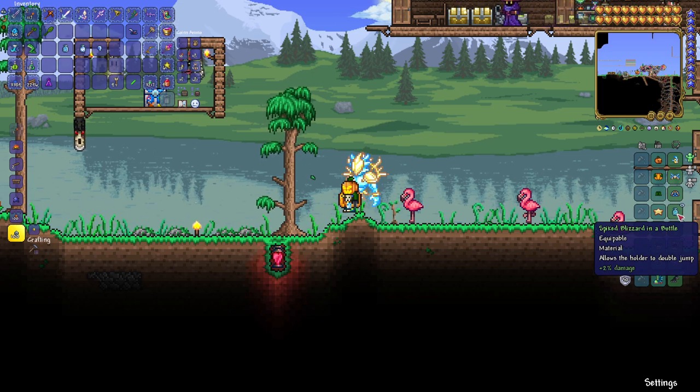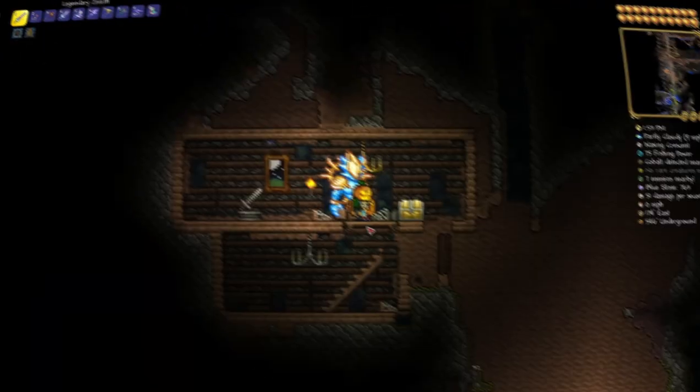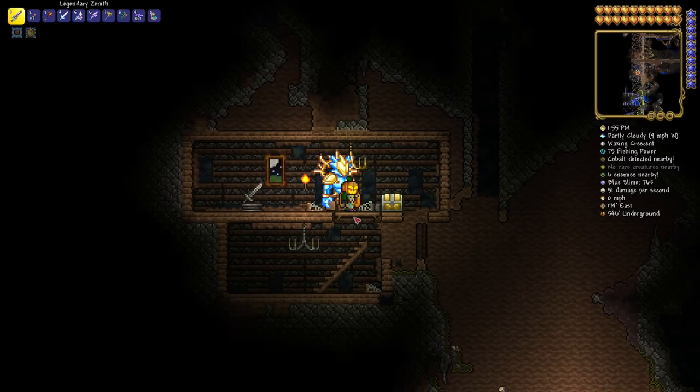Let's get into this right away. Let's show you how to craft a blizzard in a bottle. The first thing we need to do is find yourself a cloud in a bottle — that is the first ingredient.